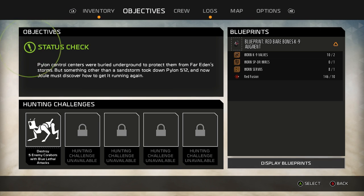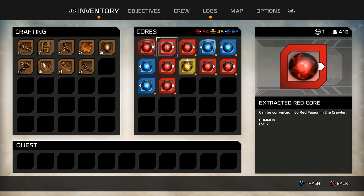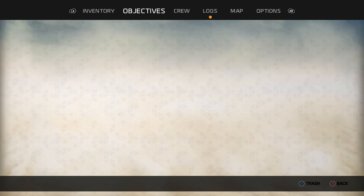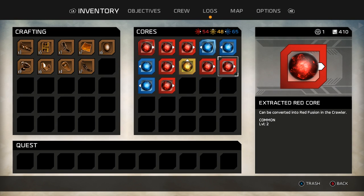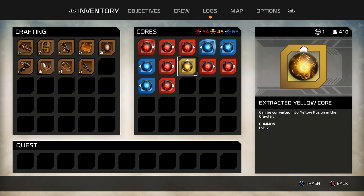Destroy five enemy core bots with blue lethal attacks? I haven't done that yet, apparently, and I'm going to need to at some point. Looking at my inventory, it's half full with cores. There's really not much that I can do about that. I don't want to just trash them. Honestly, my original idea of just playing and getting all the cores that I can might not be the smartest idea.